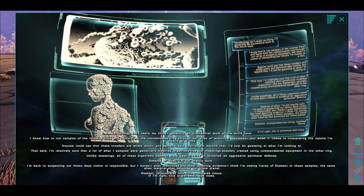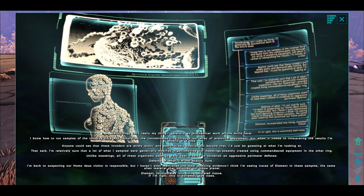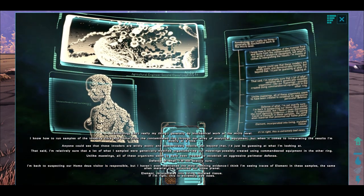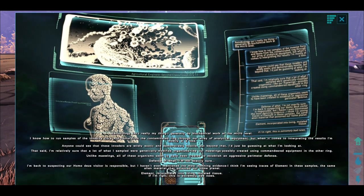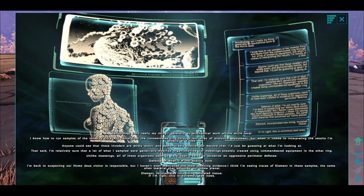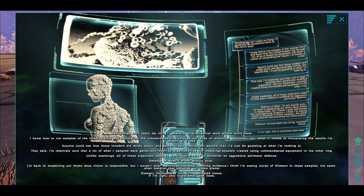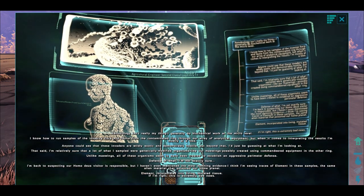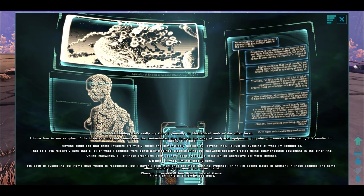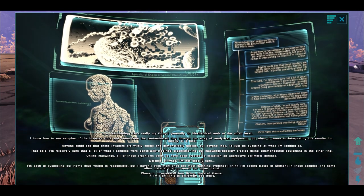Xenobiology isn't really my thing. I generally do biomechanical work at the micro level. I know how to run samples of the invasive flora and fauna from our contaminated ring through our array of analytical equipment. But when it comes to interpreting the results, I'm mostly at a loss. Anyone could see that these invaders were wildly exotic and demonstrably hostile. But beyond that, I'd just be guessing. That said, I'm relatively sure that a lot of what I've sampled were genetically modified organisms, like our Merewings, possibly created using commandeered equipment in the other ring.